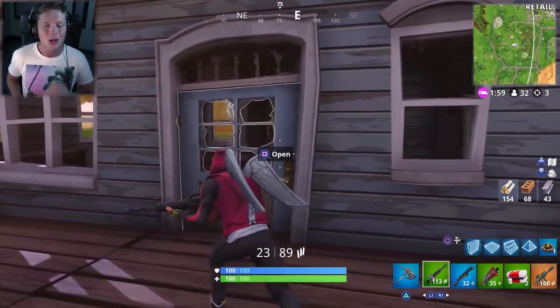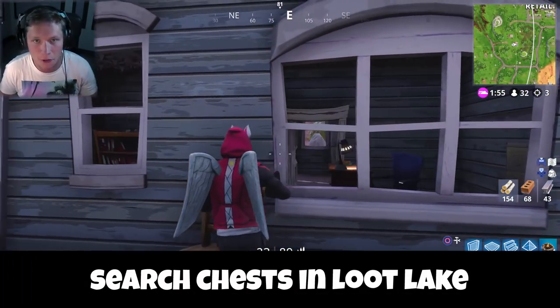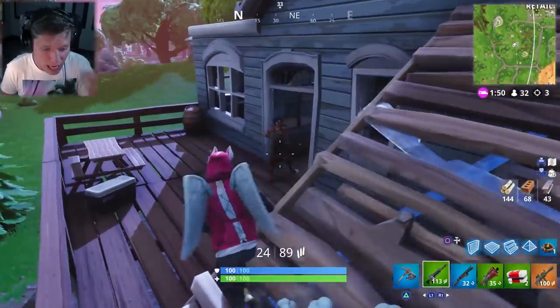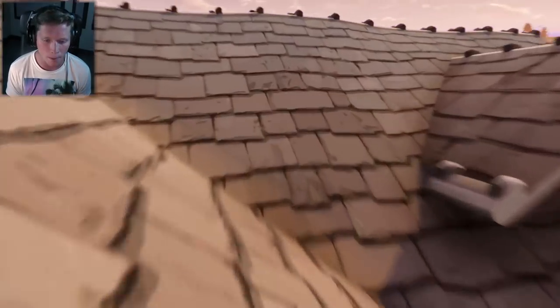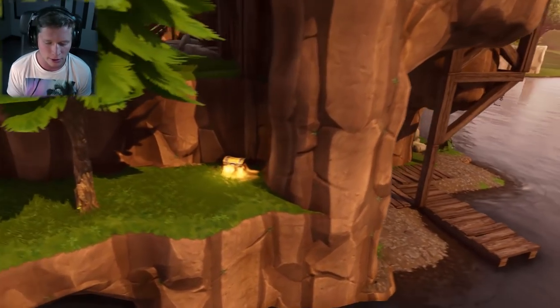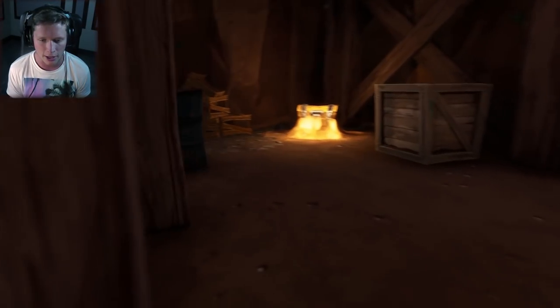Moving on to the next challenge: you've got to search seven chests in Loot Lake. These can be in different matches, but you've got to search seven total. Starting with the middle house, there's one up in the attic and one just below that in the upstairs bedroom. There's one that spawns on the side of the island, right down on this little ledge. And then, of course, there's one hidden back in the tunnel.